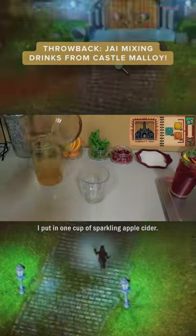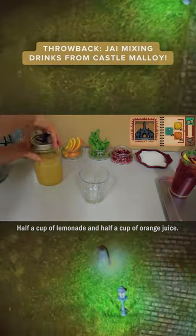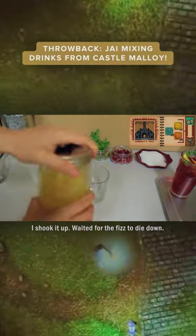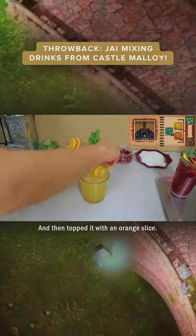Connelly's Folly. I put in one cup of sparkling apple cider, half a cup of lemonade, and half a cup of orange juice. I shook it up, waited for the fizz to die down, and then topped it with an orange slice.